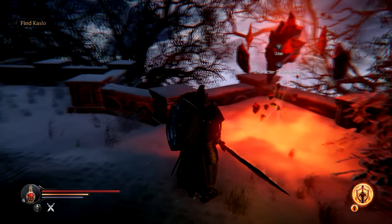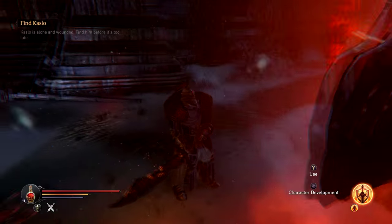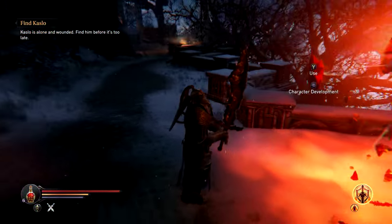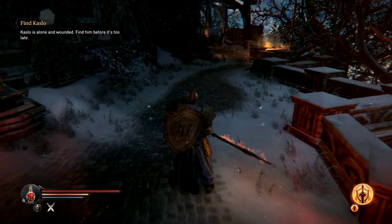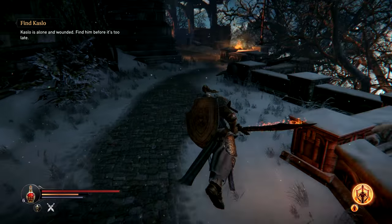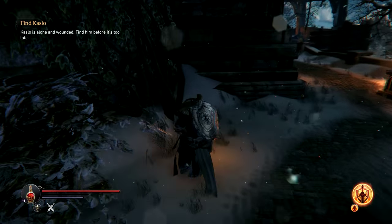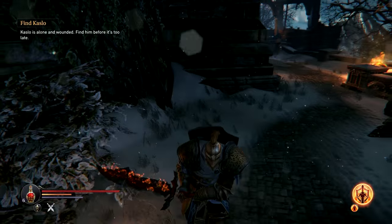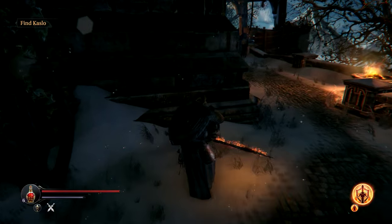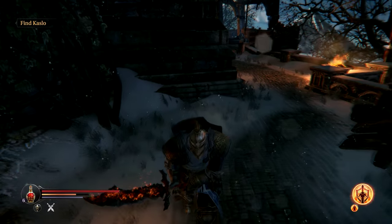Now let's do the same trick again with a great sword. I'll be using the Persistence, which I got from the first boss in the game. The Persistence has a shorter range on its jumping attack, so this creates a little bit of a problem — you have an even shorter window before you can hit the enemy, and you have to be a little closer to them.